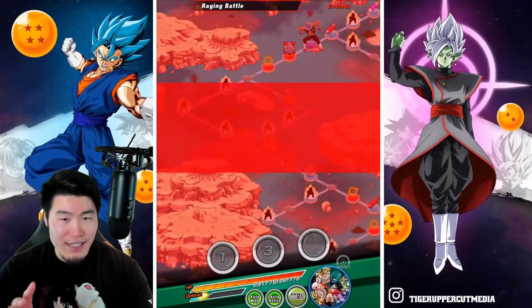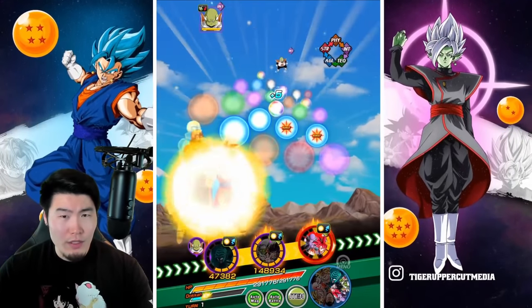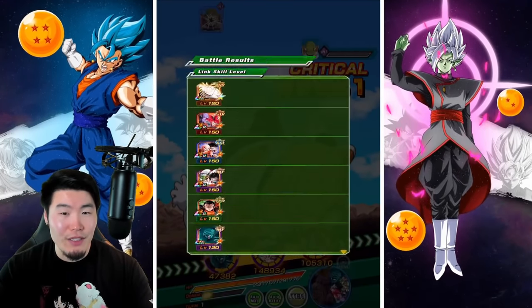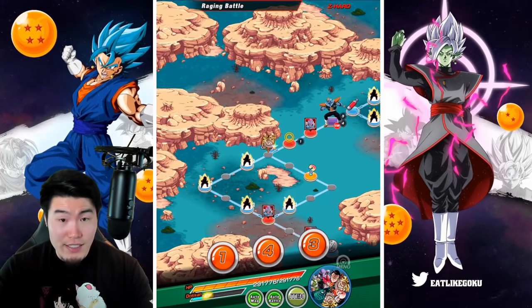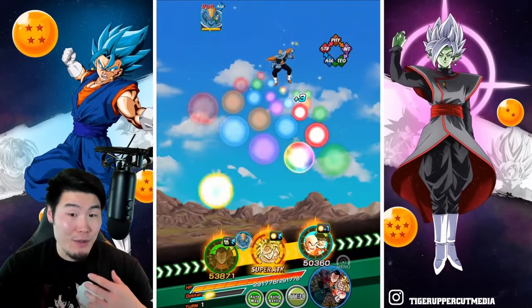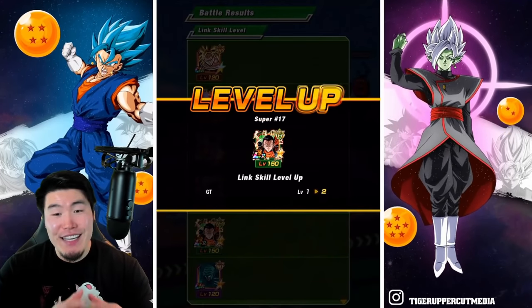There is one drawback for this stage compared to others like 23-8: the stamina cost is quite a bit lower. 23-8 costs 23 stamina, and this one only costs 14. As we know, stamina cost is a factor in how likely your links are to level up each stage. So since this costs 14 stamina compared to 23, your chances in each fight to increase link levels is going to be lower. But being able to get a minimum of five fights compared to one or two — and a lot of times only one on 23-8 since you're missing all the Saibamen half the time — I think it's worth it.